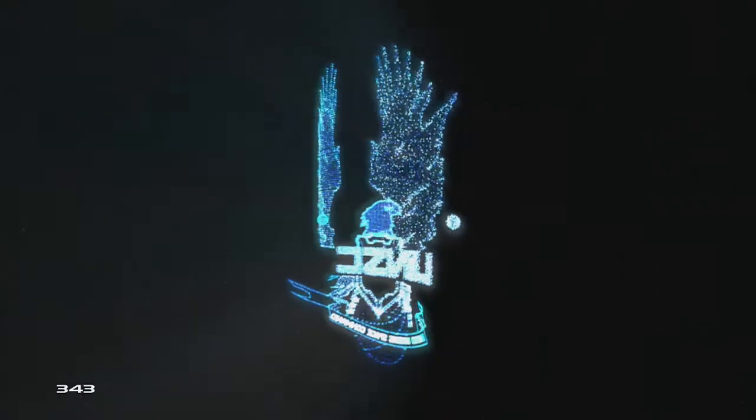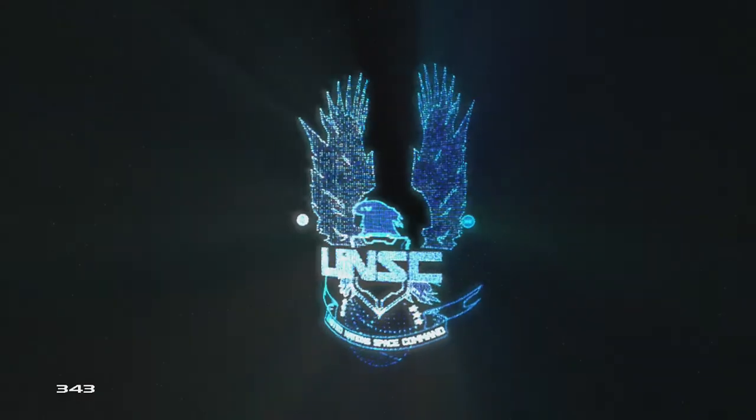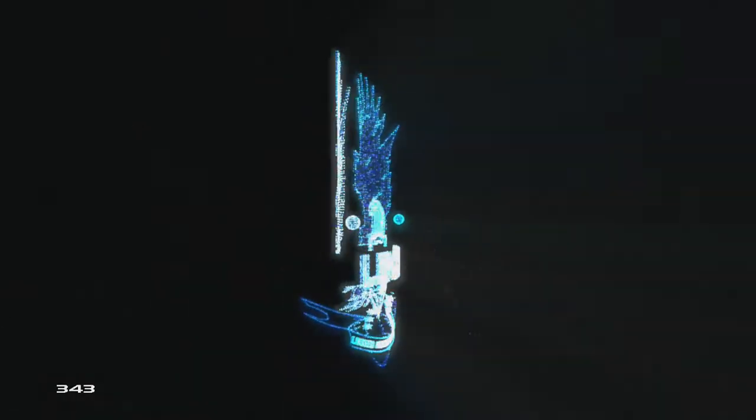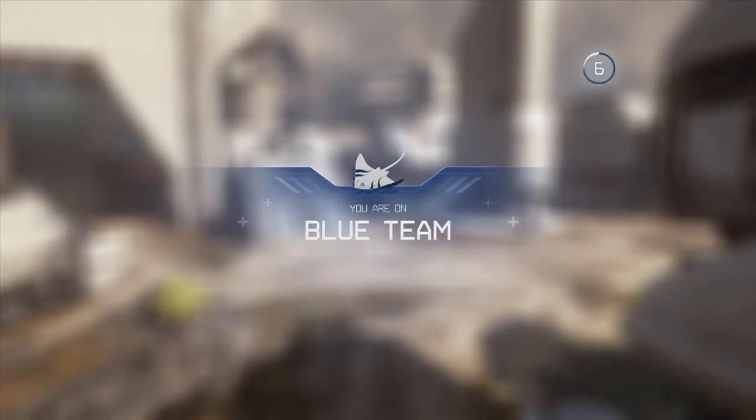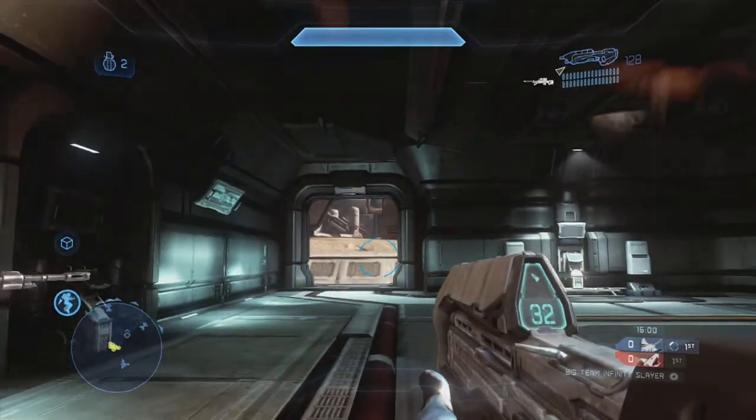Hey, what's up guys, welcome to Buchanan Games. Today we're going to give you a very quick achievement guide in Halo 4. Here you can see a game loading up — we see the UNSC logo floating like a hologram, which looks pretty cool. The achievement is called 'Pitch a Tent' and it's to stay still for 60 seconds in an online multiplayer game.